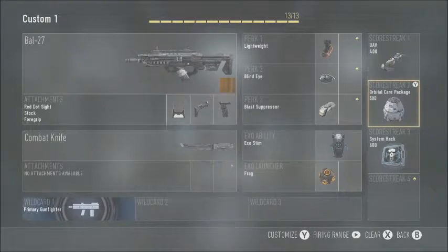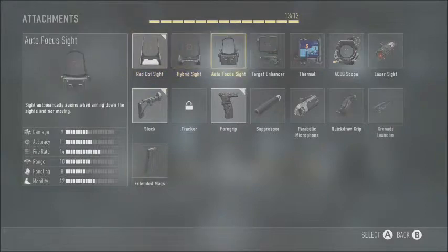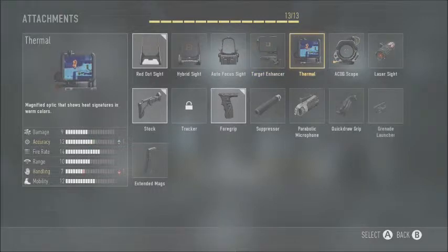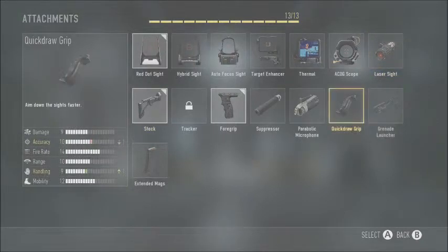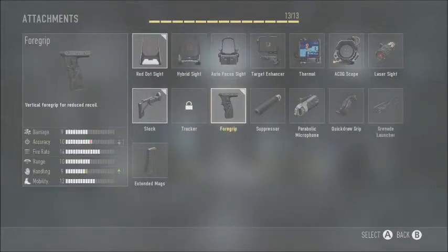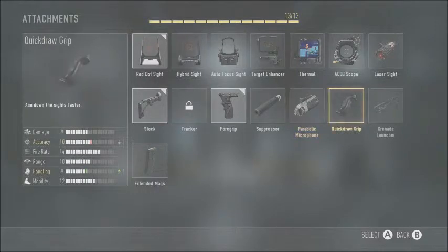Now let's go to attachments. For assault rifles and submachine guns you got red dot, hybrid, autofocus, target enhancer — that's basically target finder — thermal, which is really cool in this game. Also ACOG, laser, stock, tracker, foregrip, suppressor — suppresses your weapon but still appears on the mini-map. Quick draw, grenade launcher, and extended mags.